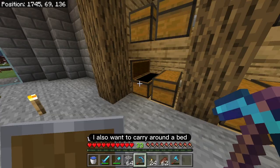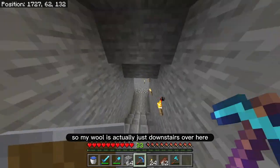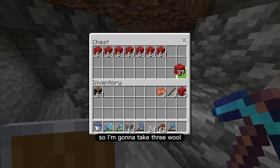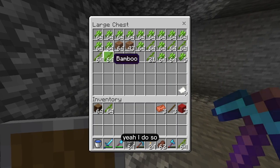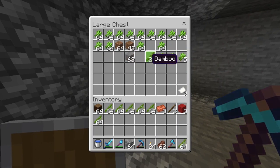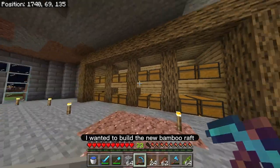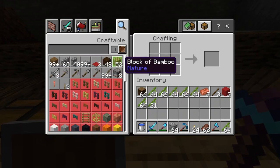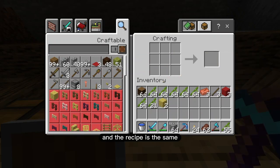I also want to carry around a bed just so I can skip out on the night. My wool is actually just downstairs over here — I'm going to make one bed, so I'm going to take three wool. Besides the brushes, one other thing I wanted to bring in case I have to cross water is the new bamboo raft. You just need a whole lot of bamboo. This makes one block of bamboo, which makes two planks, and the recipe is the same — it's just a boat.